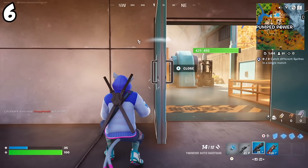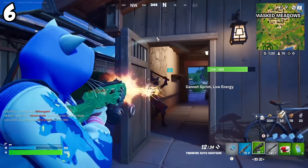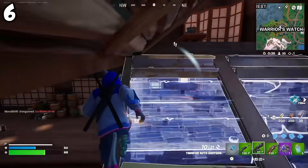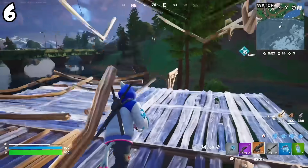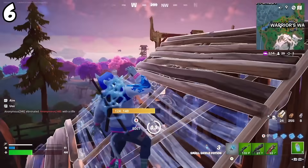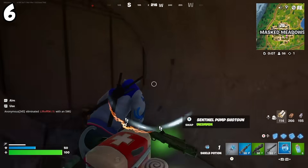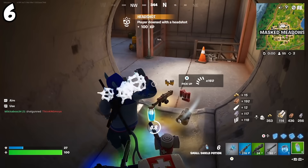Moving on to my number 6 spot, that's going to be the Twinfire Auto Shotgun, and it is extremely similar to the Frenzy Auto from Chapter 5. Think of the Frenzy Auto as the Twinfire Auto Shotgun, and the Hammer Pump Shotgun as the Sentinel Pump Shotgun this season. From what I've played and seen, this shotgun doesn't really excel until you get into higher rarities. Once you get into Purple, Legendary, and Mythic, this shotgun is an absolute bulldozer. But if you're not in those rarities, it looks a little bit weak — you get a ton of bullets in the mag, I think it's 12, but the fire rate is painfully slow. I can see in a couple weeks this gun getting more use and climbing the rankings, because that's exactly what happened with the Frenzy Auto back in Chapter 5.